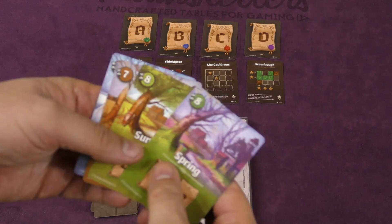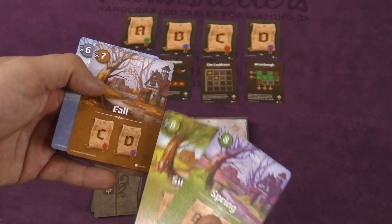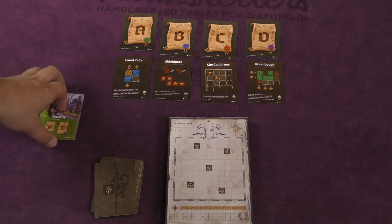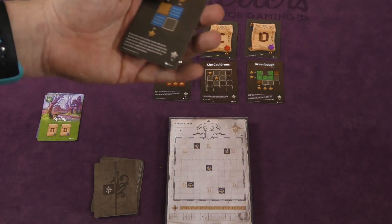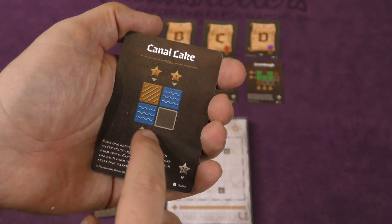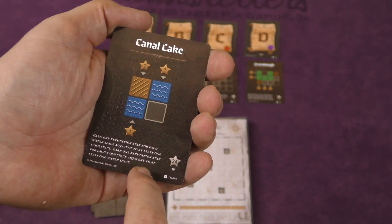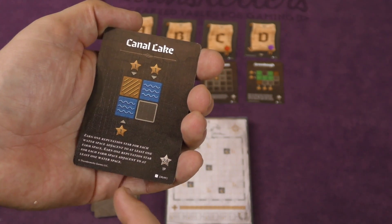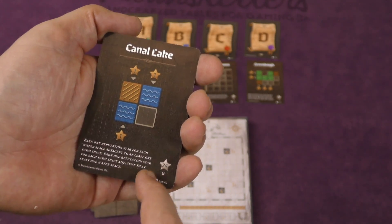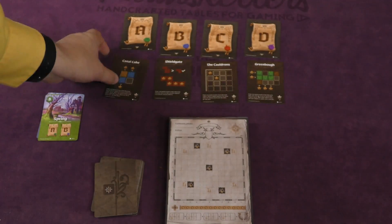The game takes place over four seasons: spring, summer, fall, and winter. After spring, cards A and B will be scored; then B and C in summer; C and D in fall; and D and A in winter. Which means each scoring card is going to happen twice. The scoring cards give you points for various types of terrain and where they might be. For example, if water is next to a farm space, you get a victory point — called reputation — and you also get a reputation for each farm space that's next to water. So you want water and farm to be adjacent to each other for this scoring card.